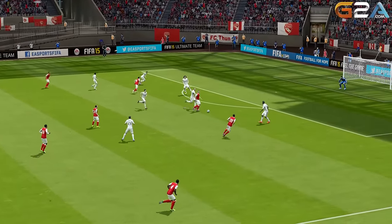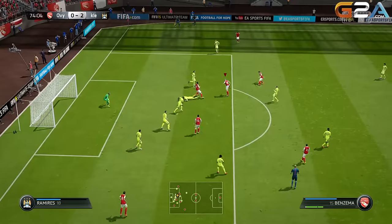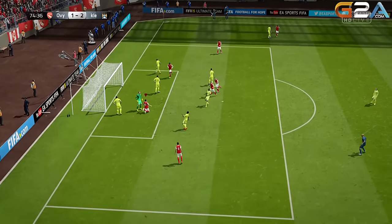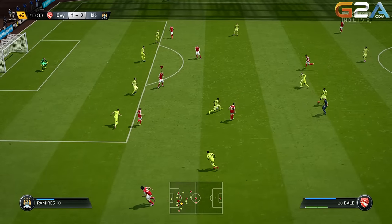On the right, Bakary Sagna is there mostly for chemistry reasons. Normally I would have gone with Walker, but then our right central mid Yaya Touré wouldn't have got full chemistry.